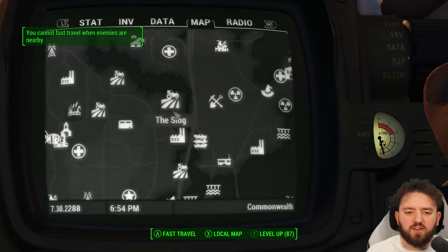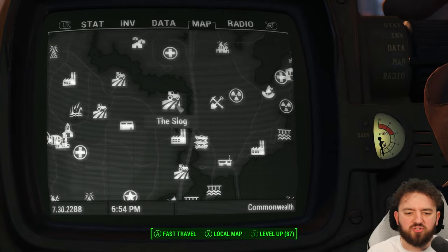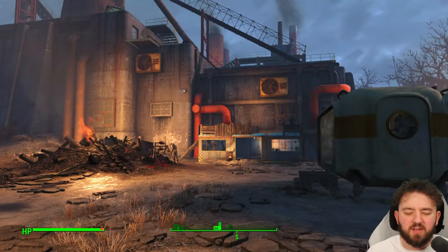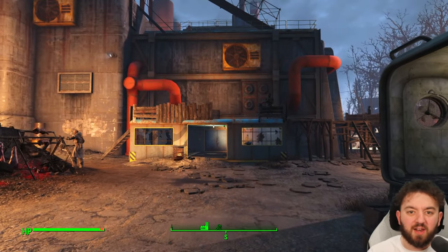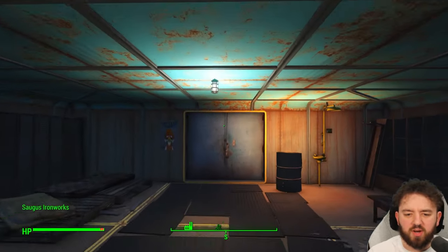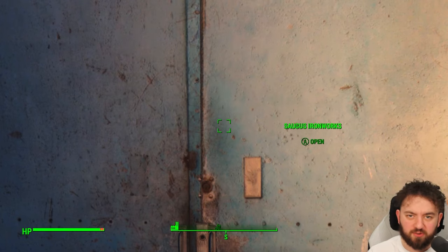The next one you can find is at the Saugus Ironworks, located in the top section of the map, next to the likes of the Slog and the Parsons State Insane Asylum. If you want to build statues, like the big lion ones or a Minuteman statue, then this is the place you'll want to head up. It's in the Blast Furnace, so there's a fair dungeon to get through.